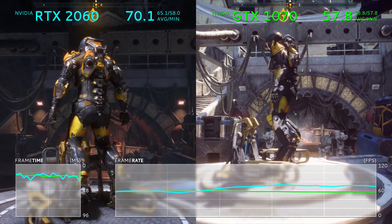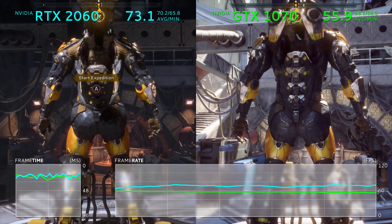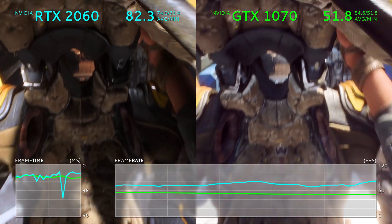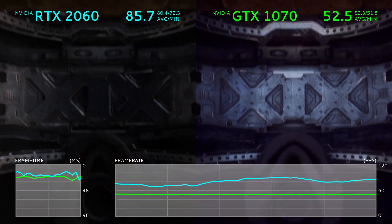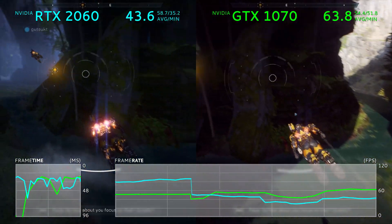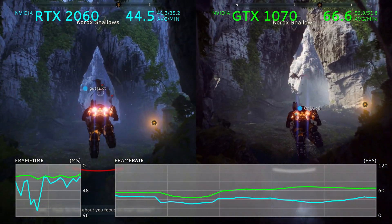So today we're doing exactly that. What you're seeing on screen is the NVIDIA RTX 2060 going up against a GTX 1070 in Anthem — the open demo that ran through the first weekend in February — and you'll notice that we have a bit of a different layout on the screen this time as well.